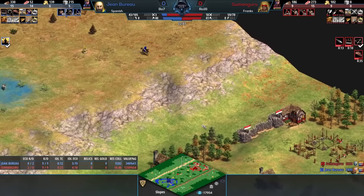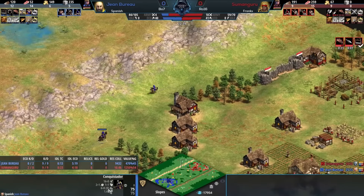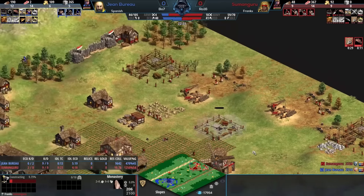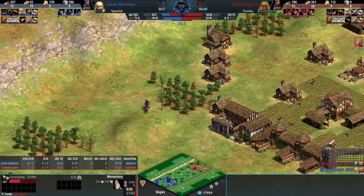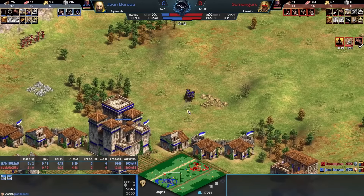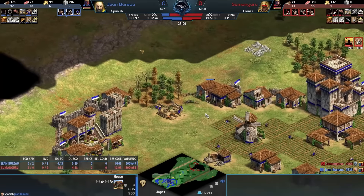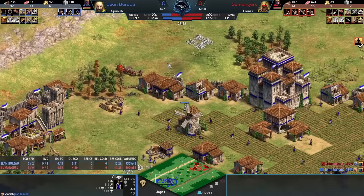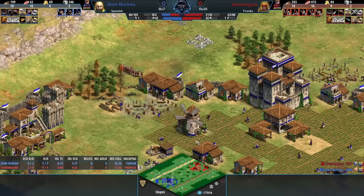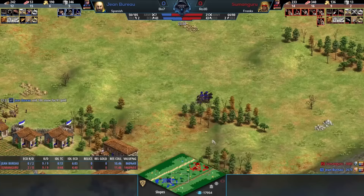Losing those two villagers is huge. Conquistador picks off that final scout. That castle right there for Jean Bureau - right away in Castle Age there's that question of where do you want your territory to expand? Obviously Sumanguru is expanding back with those two town centers, but that first castle is just such a strong linchpin for any position that Jean Bureau can then just start to creep up and left and have this giant wall of castles with the Conquistadors bouncing between. And a crossbow counter on the left side.